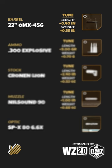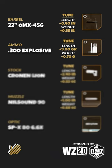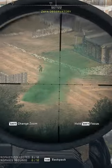Use the 22-inch OMX barrel for better damage range and bullet velocity. You will need the 0.300 explosive rounds to make it a one-shot sniper with a punch.